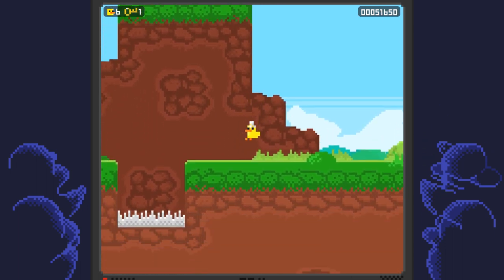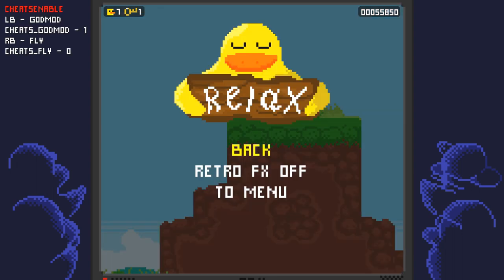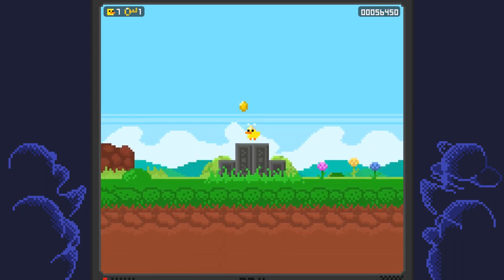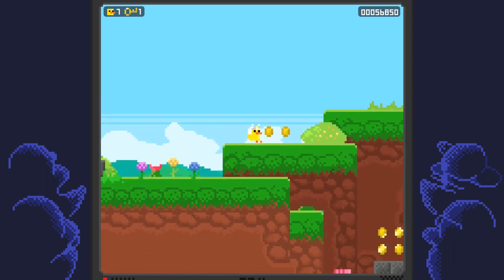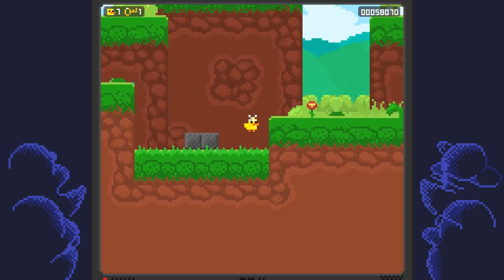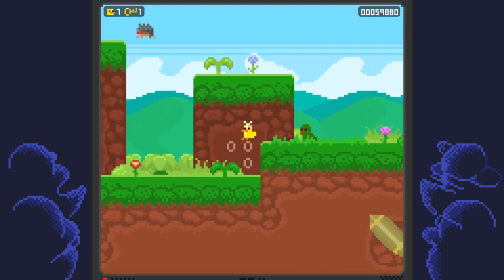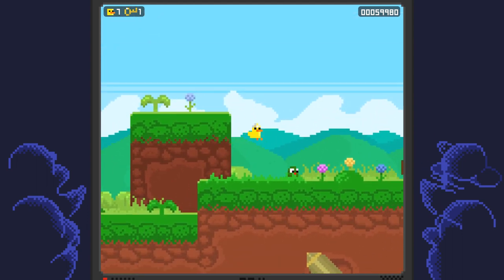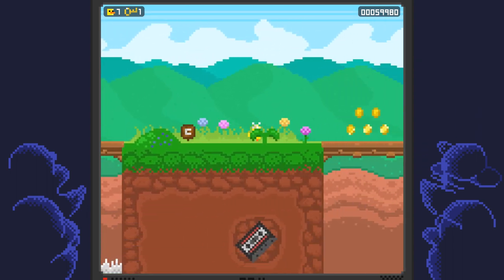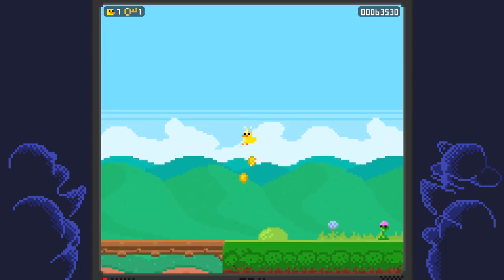Over here there are going to be two more red coins that you want to make sure you pick up. Over here you want to collect that checkpoint just in case, and again there's going to be another red coin here that you can collect.